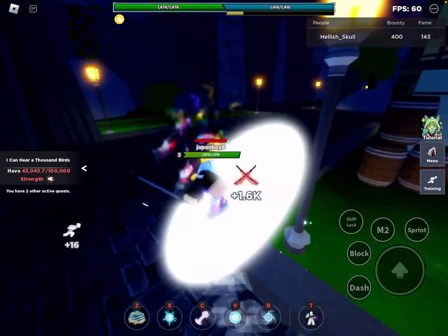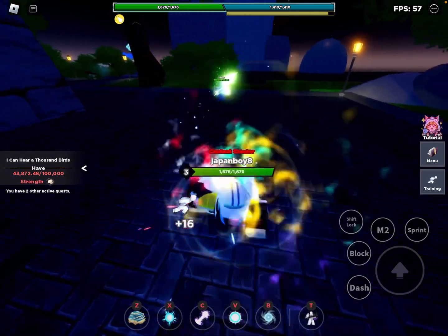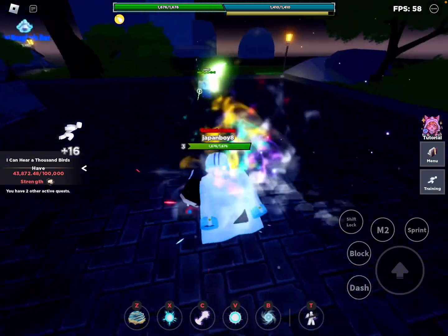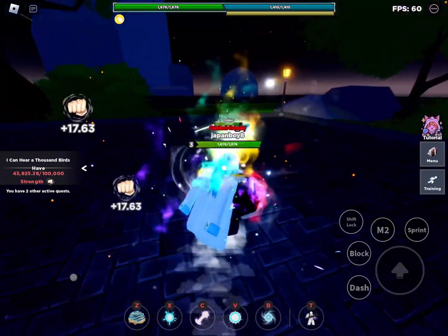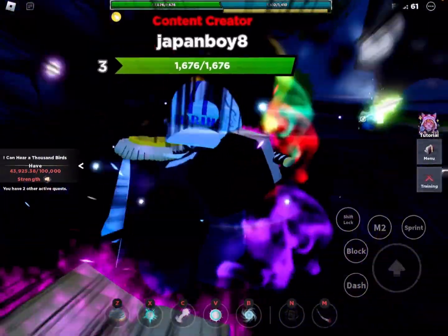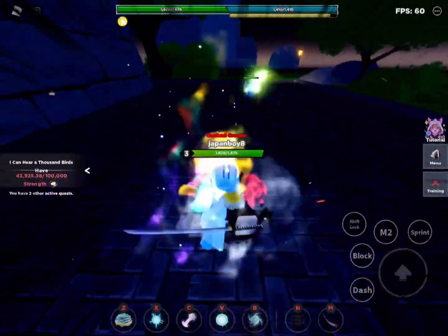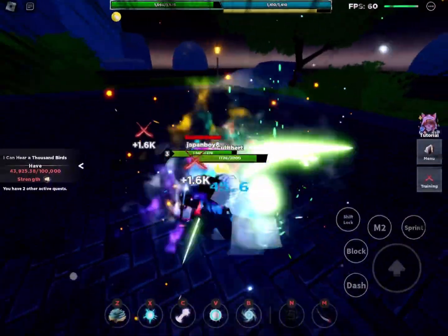To activate your Grimoire: I accidentally ran into a random player with a Grimoire and ended up fighting him. Let me activate my dark Grimoire — I'd say it's one of the best in the game. I honestly don't even know all its moves since this is my first time using it; I've been using so many other Grimoires.